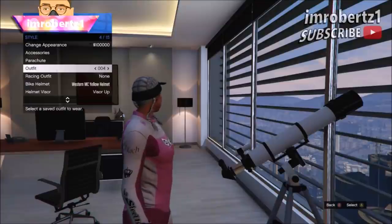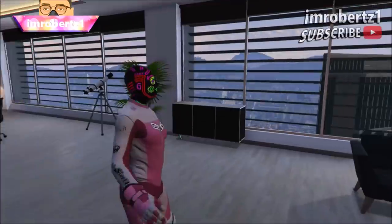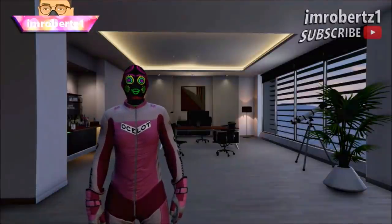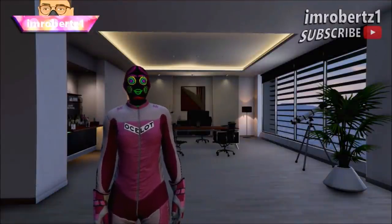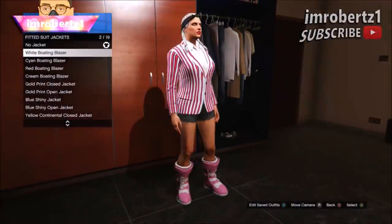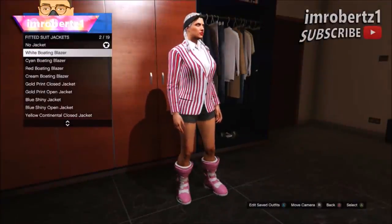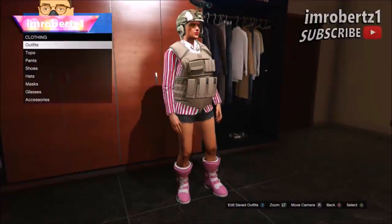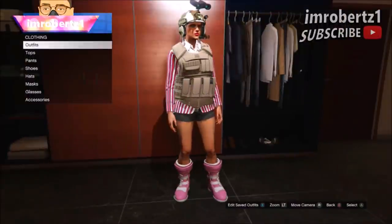Then pick the outfit with the pink biker suit. When you walk away from the telescope you should have the pink biker suit with the bodysuit mask. Now go to your wardrobe and pick any top — I'll be picking the fitted suit blazers. This should remove the biker suit and leave the biker suit boots. Save the outfit and you're done.